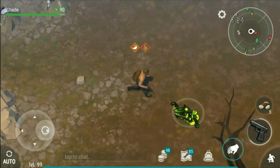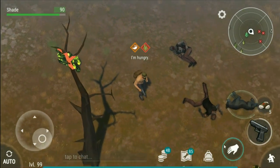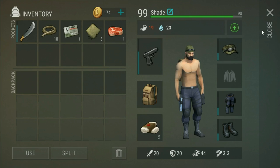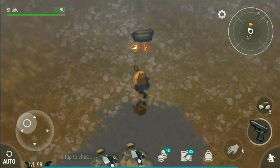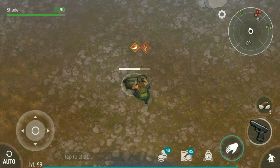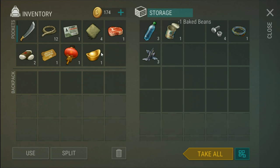The key card that you saw there is used to open the bunker, which is an old military bunker. You can get tickets there to open military crates which give you good loot like guns and everything. Let's just make a few bandages. That is the yellow ticket I was talking about, and some beans.